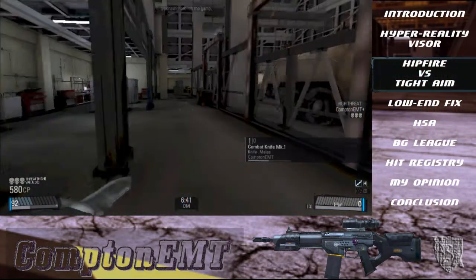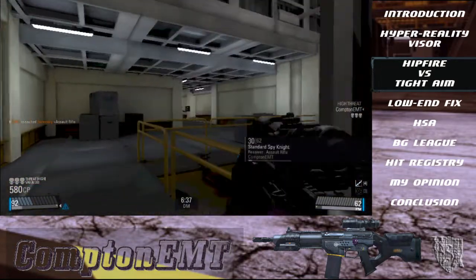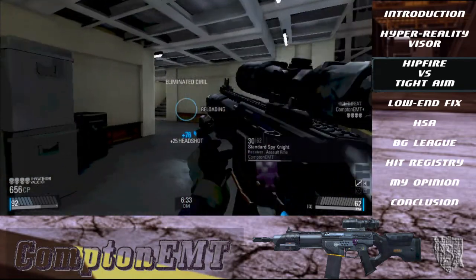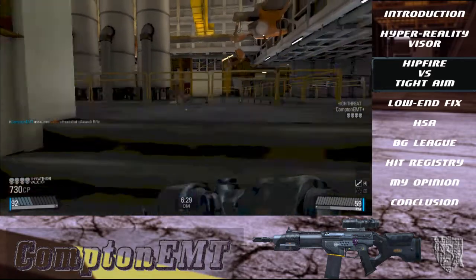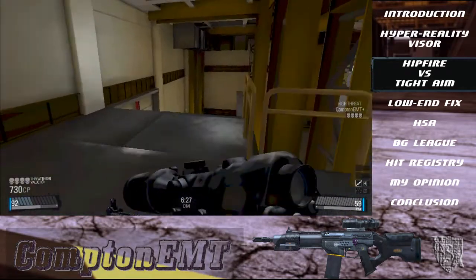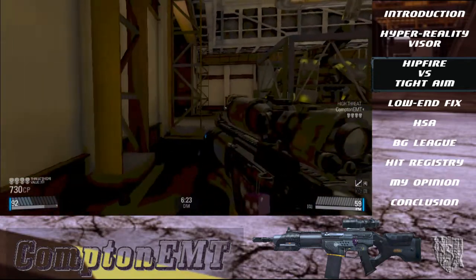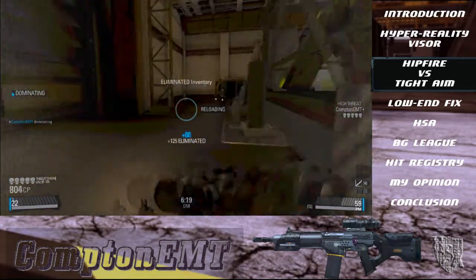Coming back to the hipfire vs. tight aim topic: if your enemy is unaware of your presence, use ADS to finish the job quickly like I did there. You don't have to worry about penalties if you're not being shot at. If you are exchanging bullets with your opponent, use hipfire so you have that extra mobility like this — and boom, Inventory goes down again.